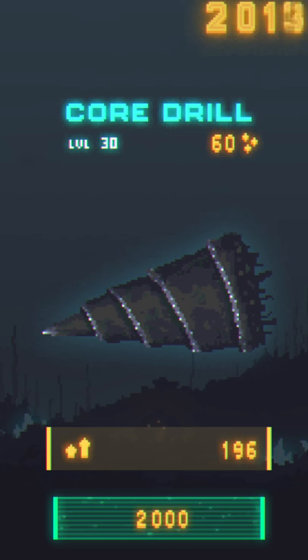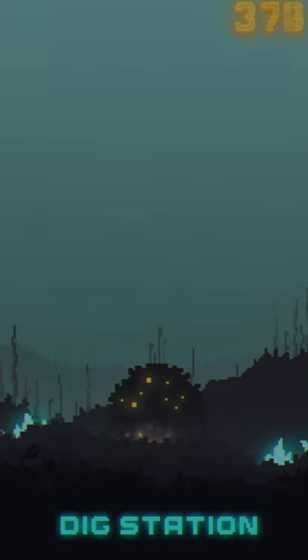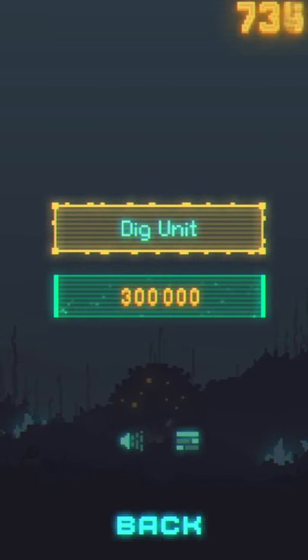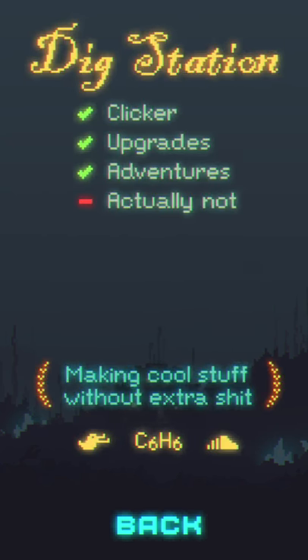So here we go, we got 2,000 energy units. Level up! So now we're like a big creepy crab thing, so that's cool. So we have menus. I kind of like that you progressively unlock the menus - I'm a big fan of stuff like that. So you can see the credits, upgrades, adventures.